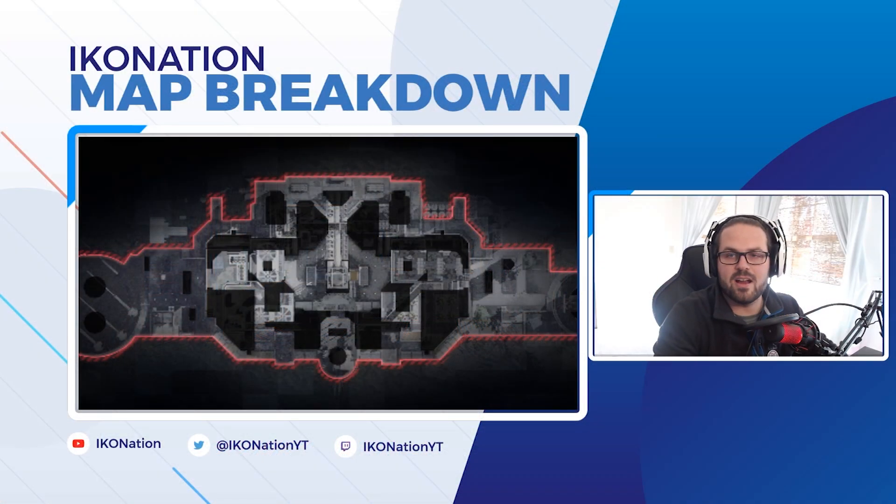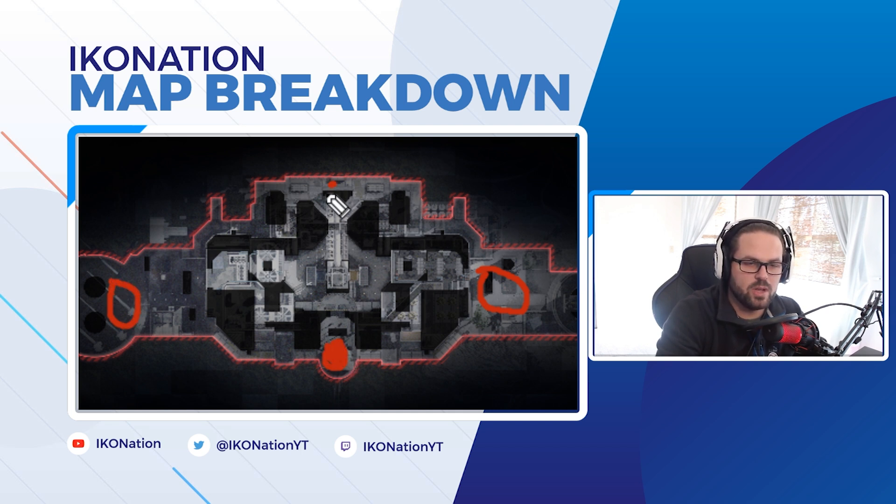So I just want to make sure everybody is well rehearsed on it so that when the actual game releases, we can get right away started with breaking down film. This is the map they are playing on. You have an attacking side on the right-hand side — offense is spawning on the right, defense is spawning on the left. You have a point towards the bottom of the map and a point towards the top.